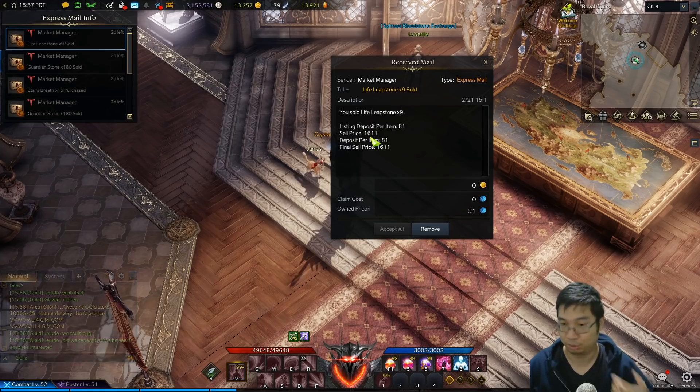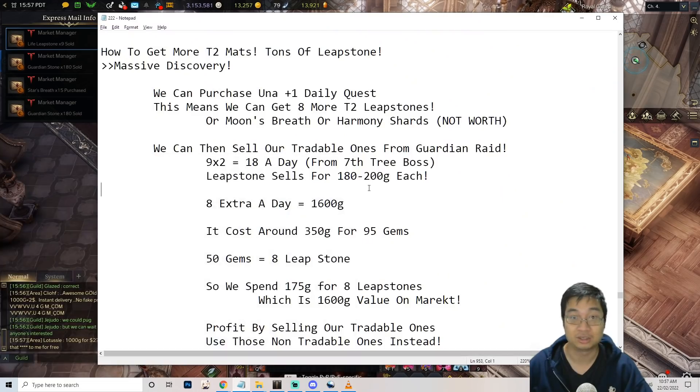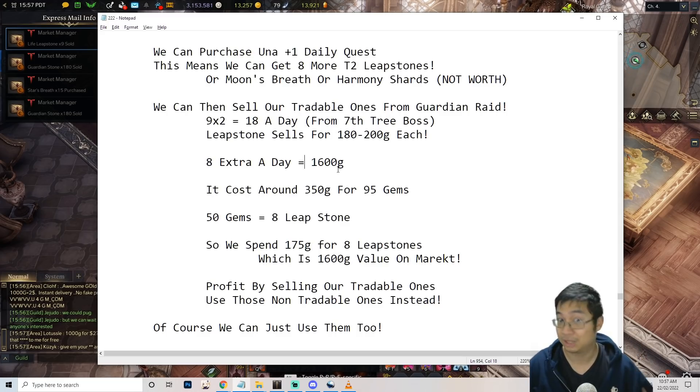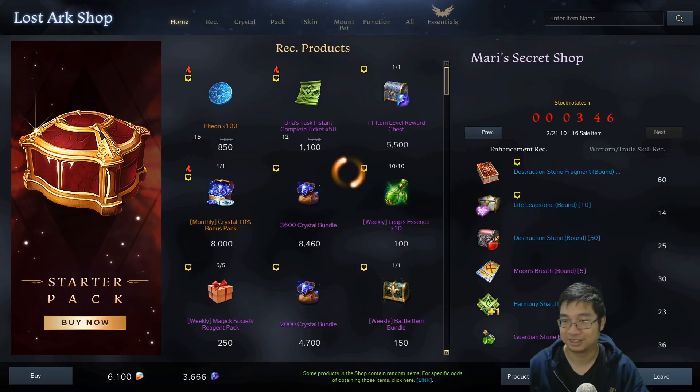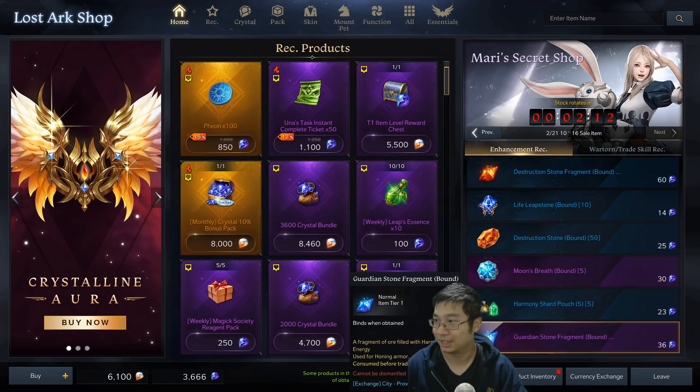I made 1600 gold just by doing this. What I'm suggesting is we buy the 'plus one daily quest' ticket and get 8 untradable leapstones that way. You use the untradable ones for yourself and sell the guardian raid leapstones. You can easily make around 3600 gold. The calculation: 8 extra leapstones are worth 1600 gold. Now, how do you get gems? I discovered you can find the gem shop via the currency exchange.